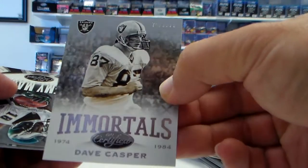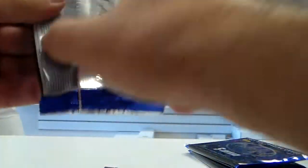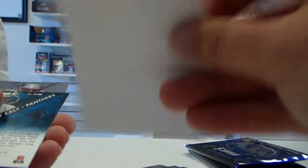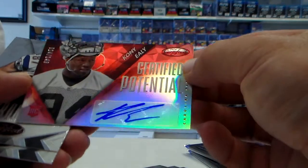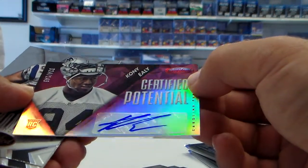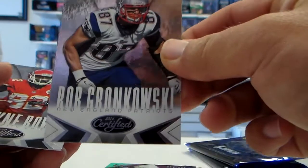Dave Casper 999, Raiders. Jeremy Macklin, Geno Smith. Ryan Tannehill, Andrew Luck. Blocker. Coney Ealy — Panthers — 149 auto. Rob Gronkowski.